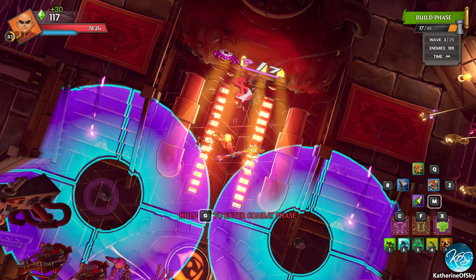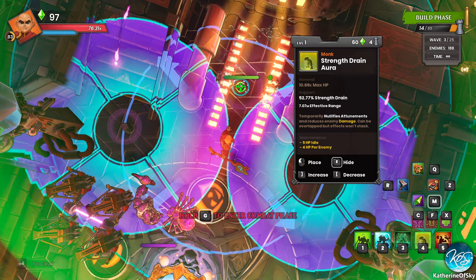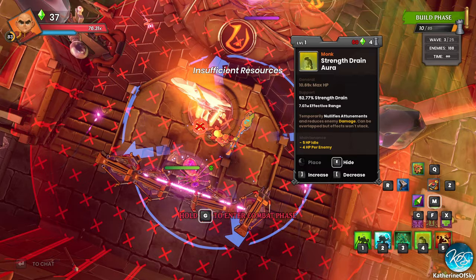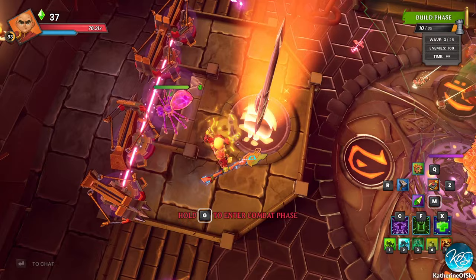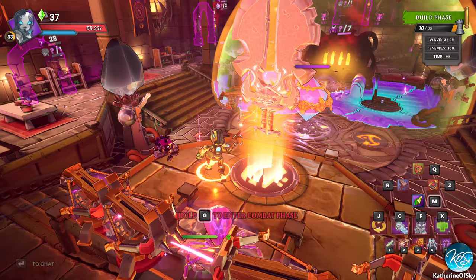It doesn't hit the buff beam. Okay, hold on, let's get rid of this. We could do an enrage here as well, but I'm thinking maybe those gas traps might be interesting. Wait, did I put an aura here? I did — I can't find it though. No resources — that's what I am. No resources.